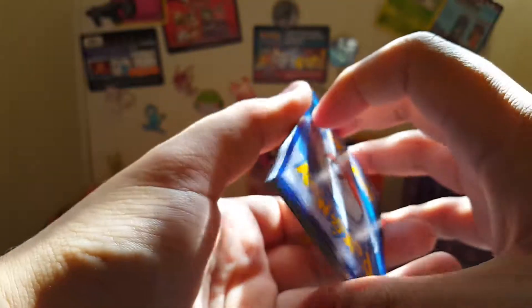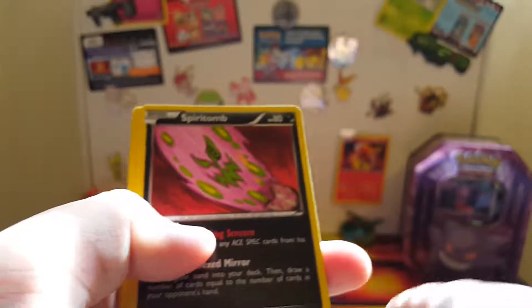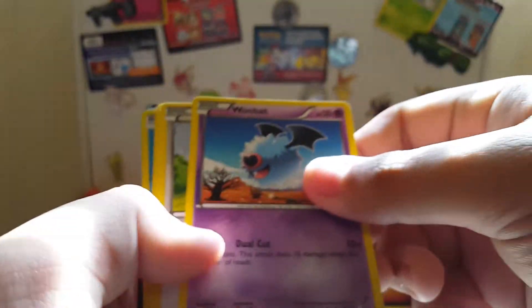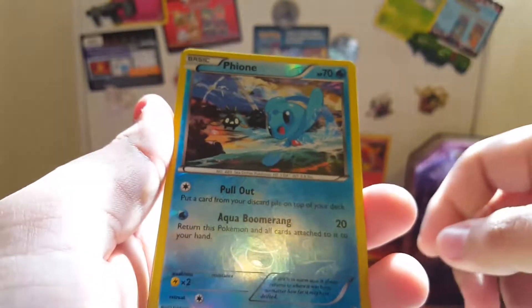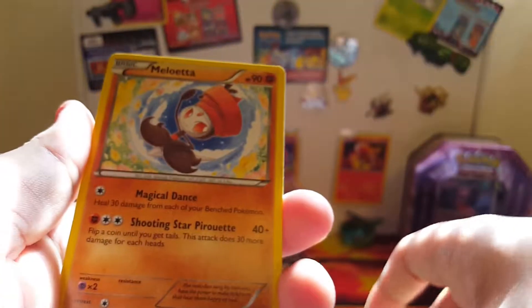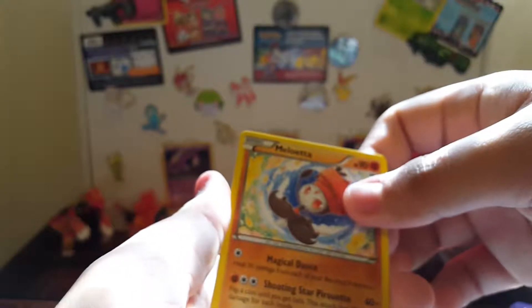Comment down below, let me know what you got. I always just do three to the front - I know there's a bunch of different tricks for the pack but I just do three to the front. So we start off with the Radiant Collection: Munna, Misdreavus, Spirit Tomb, Bianca, Woobat, Swalot, Piplup, Zoroark, Fione reverse - which is a rare - so good way to start it off.